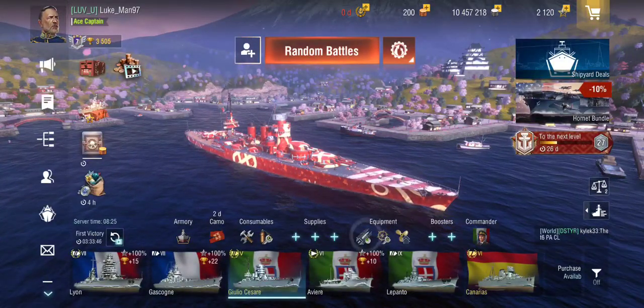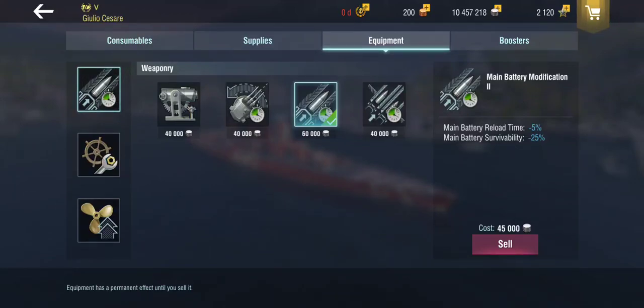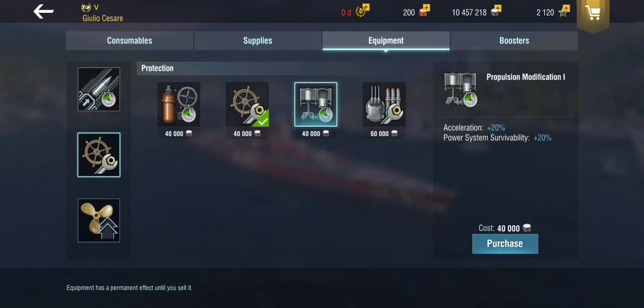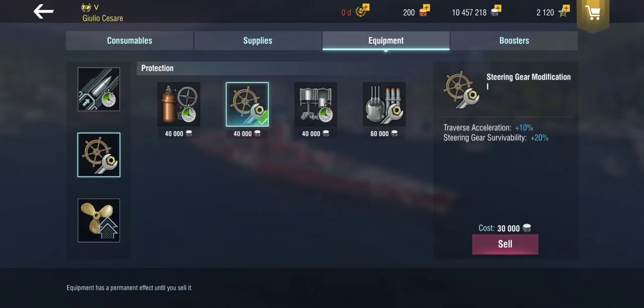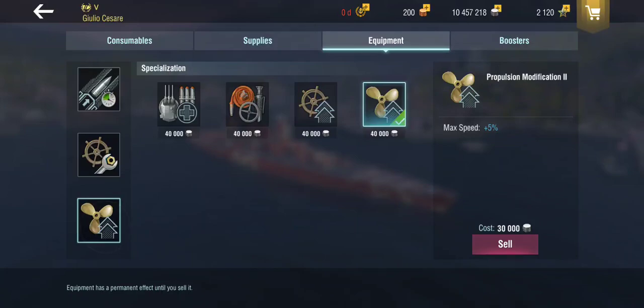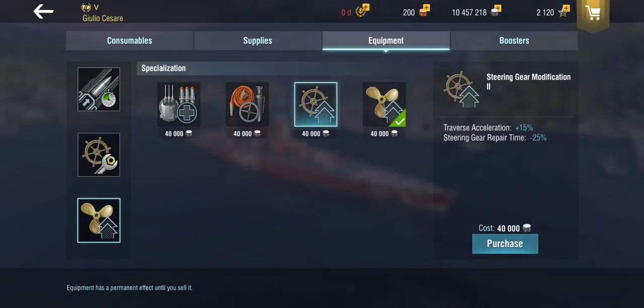For equipment, I have Main Battery Mod 2 in slot one for better reload — always good. In slot two, I have steering gear for maneuverability, since I'd rather maximize turning ability over acceleration, and fire and flooding resistance is already decent. In slot three, I have Propulsion Mod 2 because I like going faster — I could have taken Steering Gear Mod 2 instead, but I went with this.